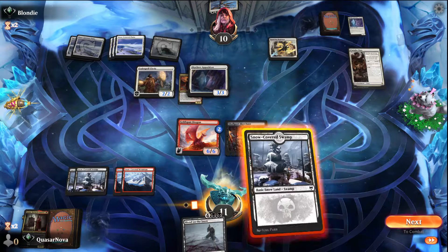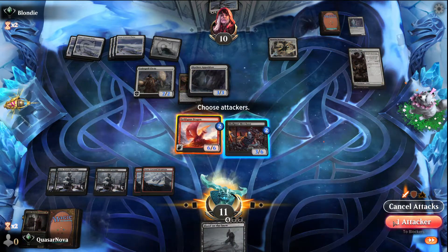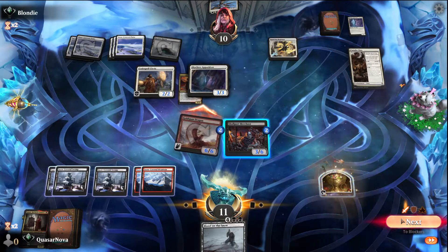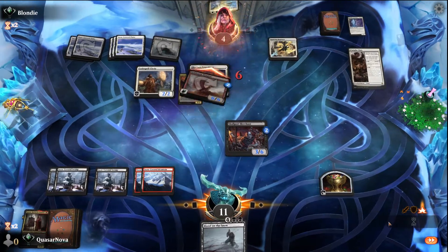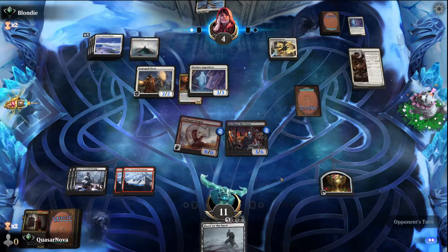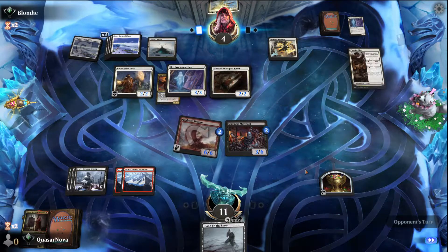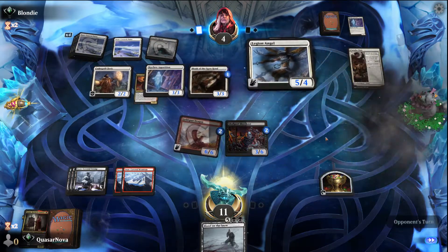The land here is not exactly what we wanted to see, but that's okay. I think we actually still swing here — we can always chump block and Blood on the Snow next turn. Yeah, that seems correct, and then on instant speed if we need to we can go ahead and use Blood on the Snow. So he has to cast the Legion Angel — that's okay.